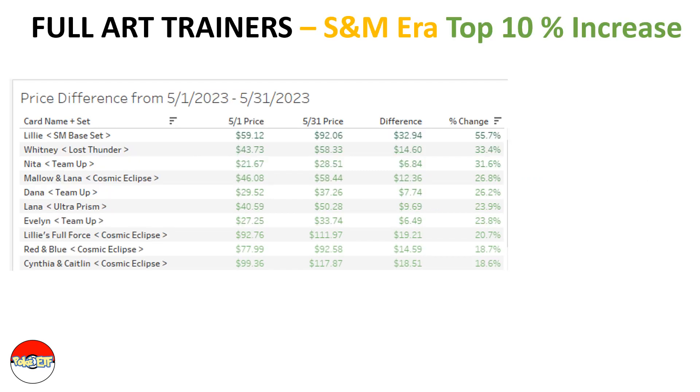Looking at the Sun and Moon era top 10 percent increases, the number one is Lillie from the Sun and Moon base set, which increased 56 percent. On May 1st it was a $59 card, and by May 31st it went up to $92, representing a $33 increase — which is pretty significant. Then you have Whitney from Lost Thunder increasing $15, and Nita from Team Up representing a seven dollar increase. All these cards are experiencing a big price jump especially in the Sun and Moon era.